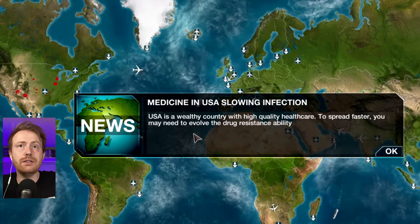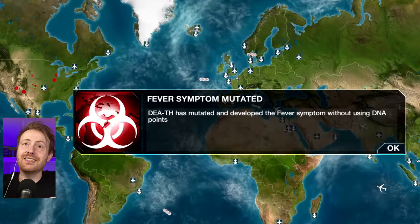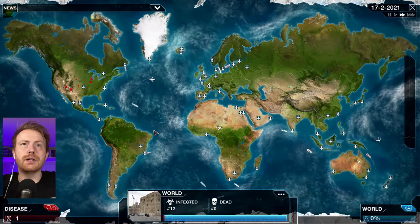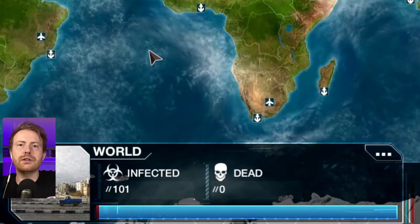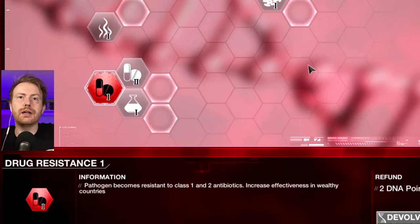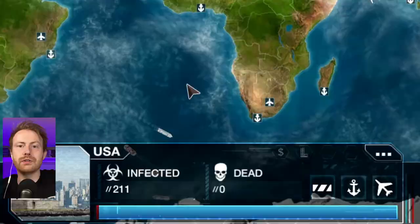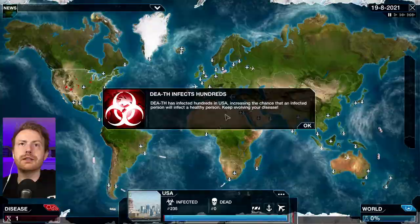Medicine in USA is slowing infection. USA is a wealthy country with high quality health care. To spread faster, you may need to evolve the drug resilience ability. Got it. Death has mutated and developed a fever symptom without using DNA points. Nice. We need to develop some drug immunity. The music is so intense, so suspenseful. Over 100 infected now. I don't want to draw too much attention until I can really develop this thing better. Resistant to class 1 and 2 antibiotics — increased effectiveness in wealthy countries. That's what I'm talking about. Death has mutated and developed the skin lesion symptom without using DNA points. We're over 200 people now — that resistance to antibiotics is really going to help a lot.